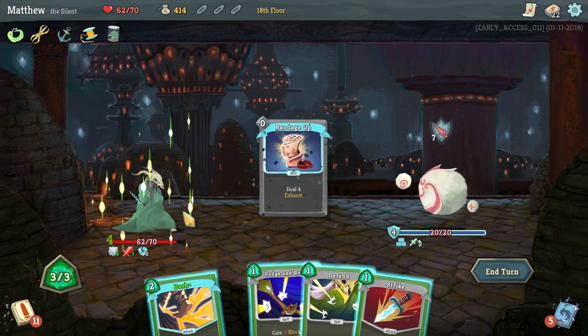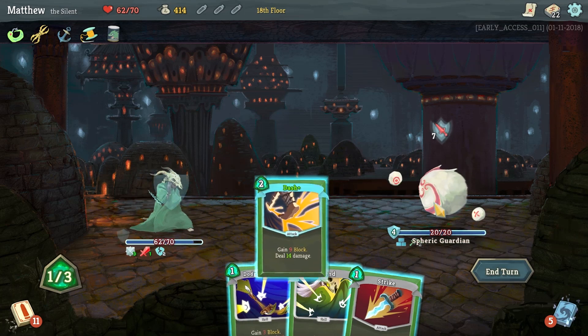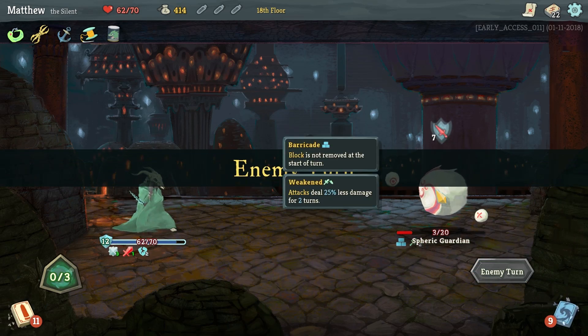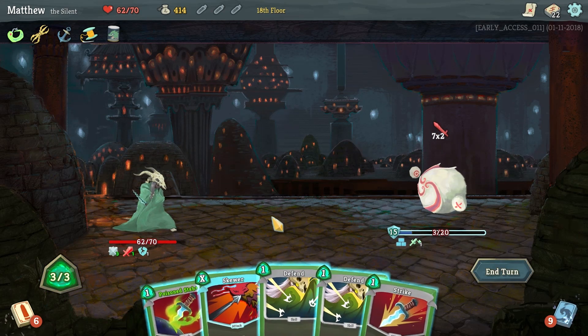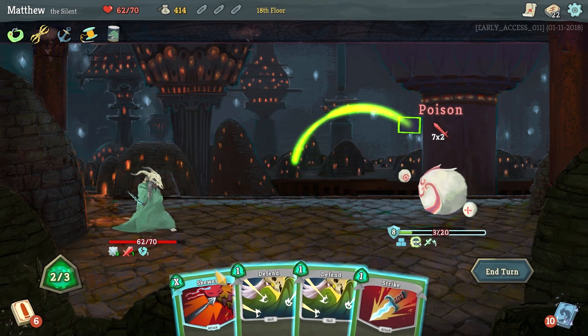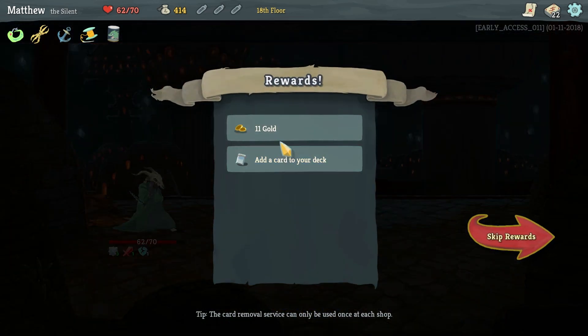That's why I saved Bandage Up right there, because I knew we were going to need it a little bit later on. I'm going to go nine block right here and then throw out a strike — he should go down pretty quickly. This mob can rapidly get out of control though, because he can block and attack at the same time, much the same way that we can, which makes him more troublesome. He's only got three damage left, so I'm okay with that. We'll just finish the combat off.